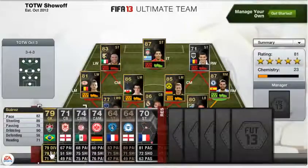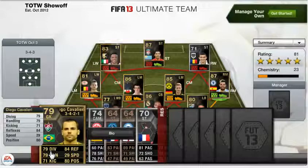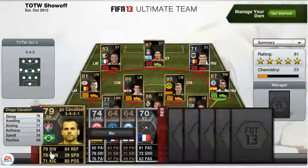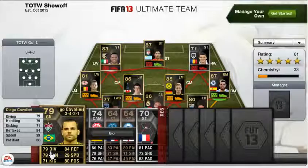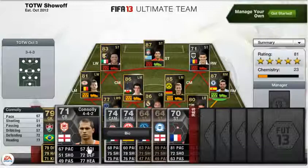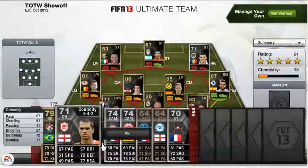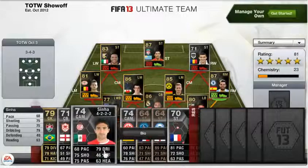The bench includes goalkeeper Diego Calivari, who is Brazilian with 79 diving, 79 handling and 84 reflexes. Second on the bench is Connolly, an English player with 72 defending and 77 heading. Then we have Cam Sina from Mexico, with standout stats of 75 shooting, 75 passing and 79 dribbling.